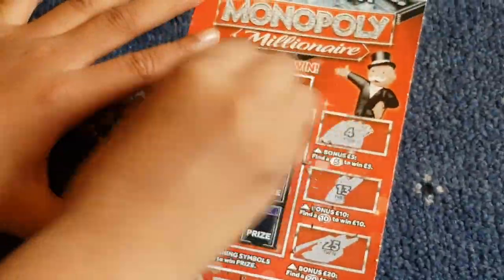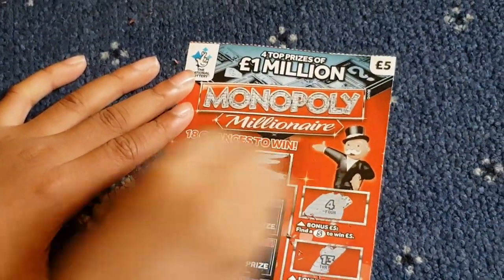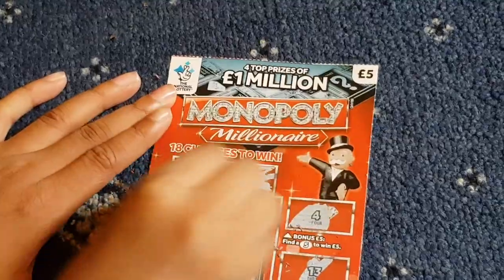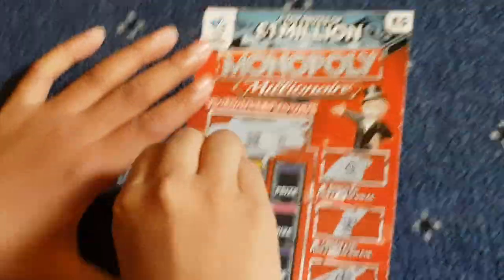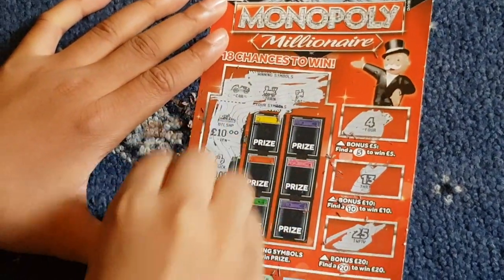I'm just going to scratch these now. We're going to find out the winning symbols. So the winning symbol is a car, train and a cat. Go ahead and scratch them. It's to match any of them symbols and you win a prize.